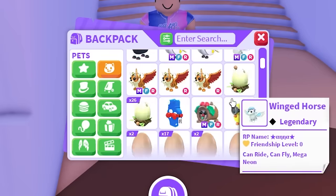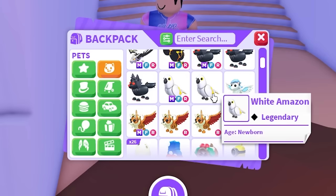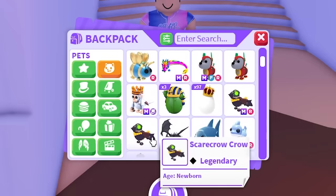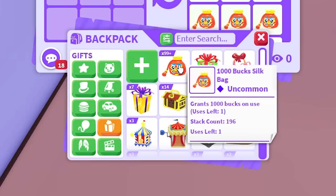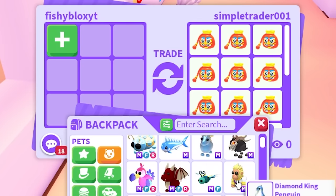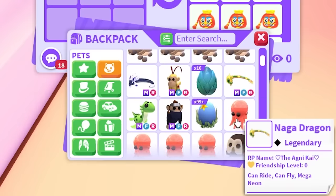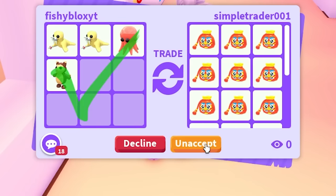He only wants legendary pets, so I have to look through what I still have — winged tigers I don't want to trade, werewolves I don't want to trade, undead jousting horse, tree kangaroo, sunrise ducklings he didn't mind before. I'm running really low. I have a queen bee, scarecrow crow, peacock, some octopus — this is not looking good. After this trade we should be close to 200 silk bags, though.